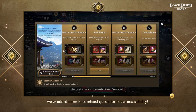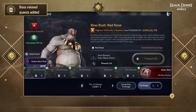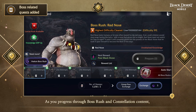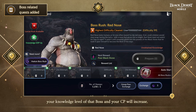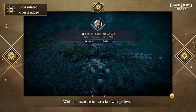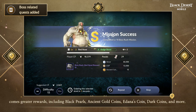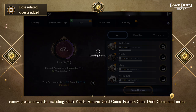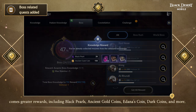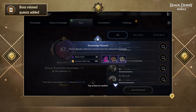We've added more boss-related quests for better accessibility. As you progress through boss rush and constellation content, your Knowledge Level of that boss and your CP will increase. With an increase in boss Knowledge Level comes greater rewards including Black Pearls, Ancient Gold Coins, Adana's Coins, Dark Coins, and more. Increasing Knowledge Level also rewards you with more CP.